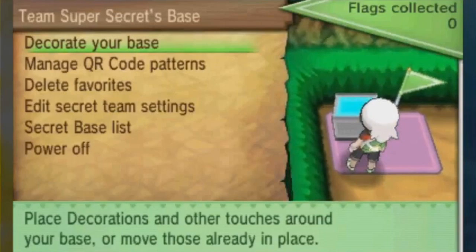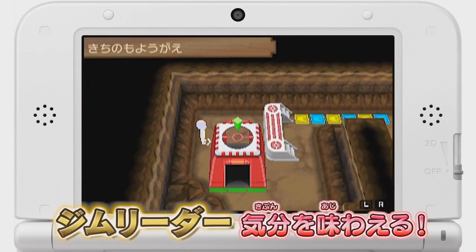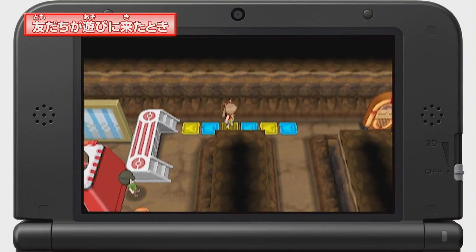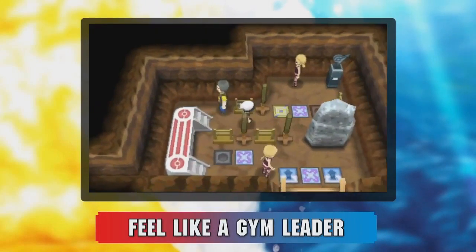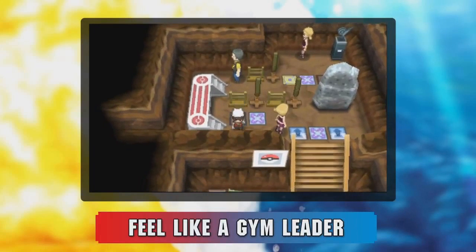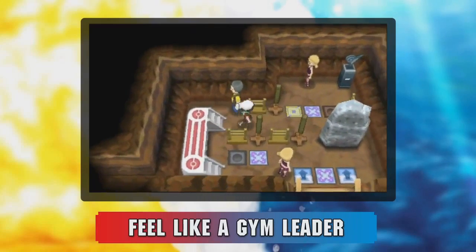The laptop lets you decorate your base, manage QR codes, delete favorite secrets, look at all your bases, and edit your secret team's settings. That last part is the most intriguing — it essentially lets you turn your secret base into a makeshift gym. Presumably you can dictate which Pokémon are on that team and what tactics they use, and even decide whether your gym uses single or double battles. The question remains whether this feature is available before or after the Elite Four — in the original games, players could not battle in secret bases until they beat the game. Also curious is that more than one person appears in a secret base — could these be multiple players, or can owners also create NPC trainers to further expand the gym idea?